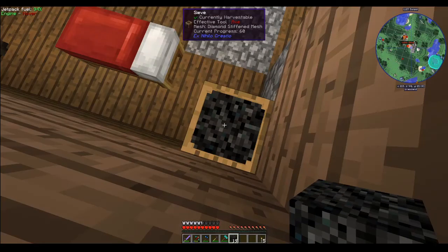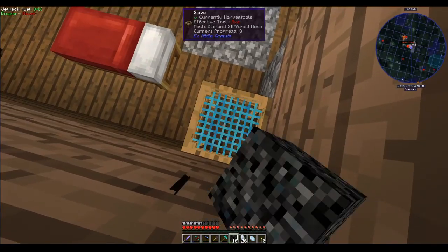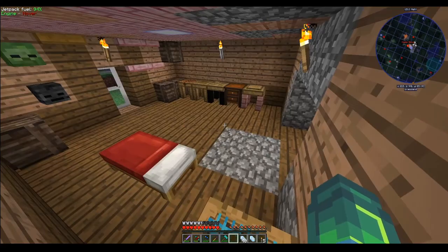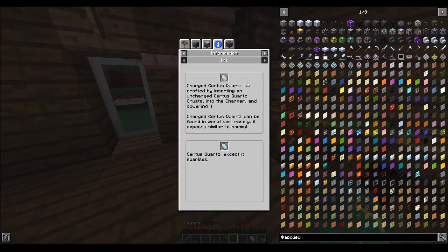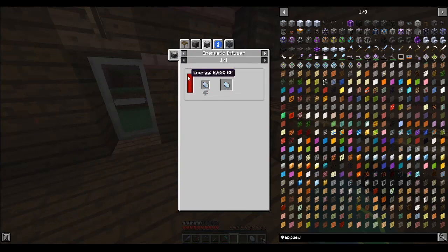I'm just gonna keep going until I've emptied this stack. I only have the one. Now I know there is a process for making these — you insert an uncharged Certus Quartz crystal into a charger and power it. Charged Certus Quartz can be found randomly or semi-rarely. Oh, it's charged! Alternatively, I can just chuck normal ones into an energetic infuser. Doesn't even take much.